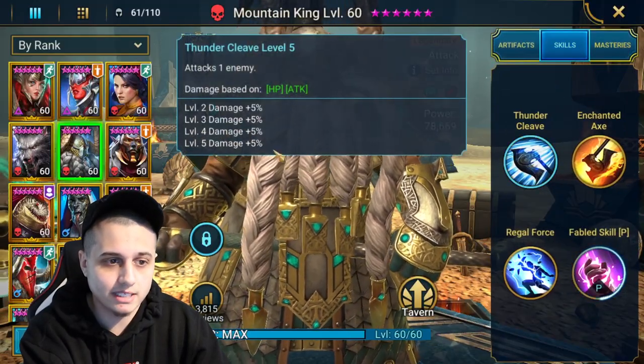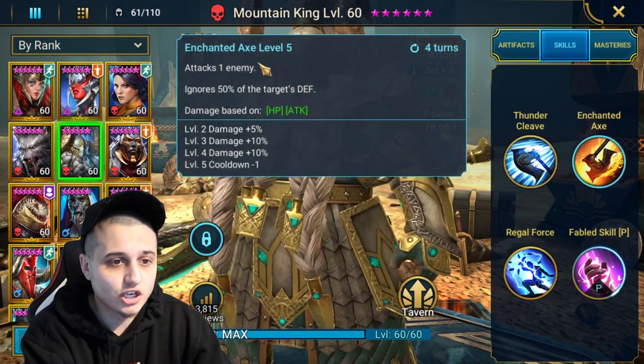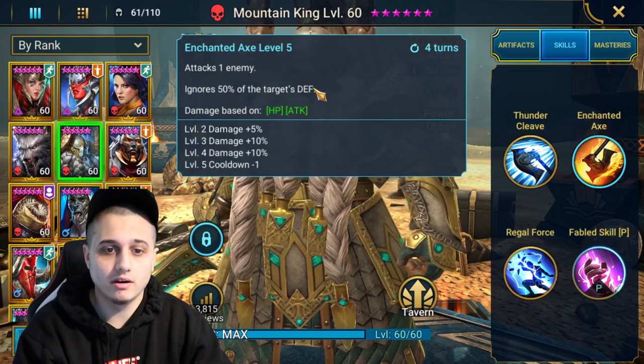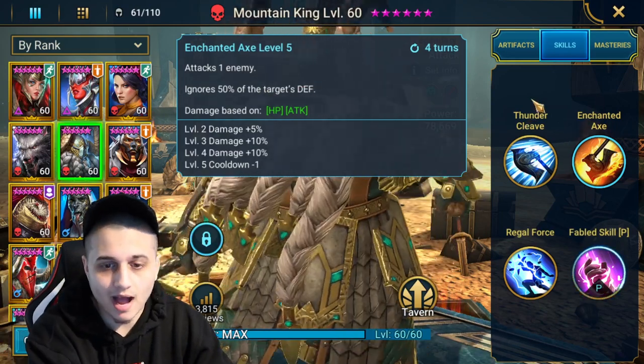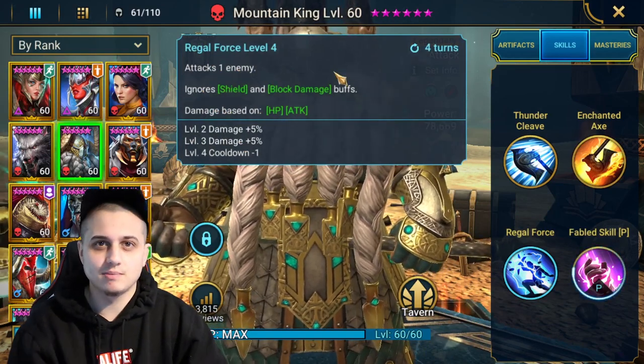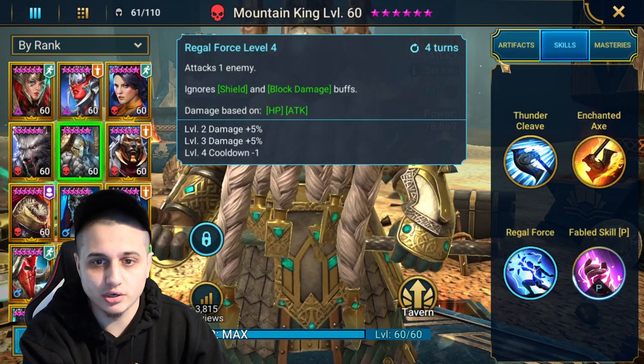His A1 can't get any more basic than that — attacks one enemy, does what it says. His Enchanted Axe ignores 50% of the target's defense. This one is probably his highest scaling ability and attacks one enemy, ignores shield and block damage buffs. This is great against people like Rush Guard or those that can block damage, or Valkyries with the big shield.